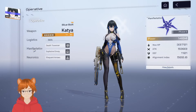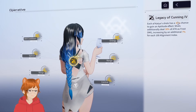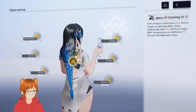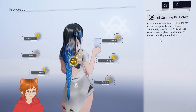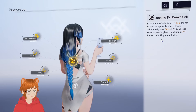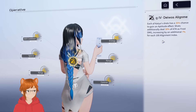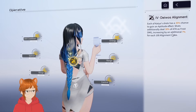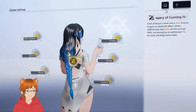Legacy of the Cunning: each of your shots has a 35% chance to gain the Aptitude effect, where shots additionally deal 30% of attack as frost damage, increasing by an additional 7% for each 100 alignment index. So this is essentially free extra damage on a proc chance.